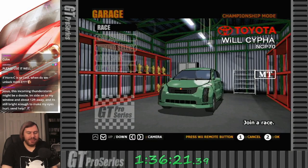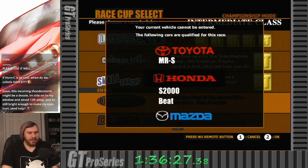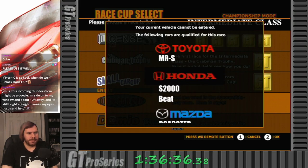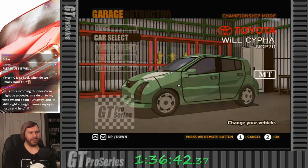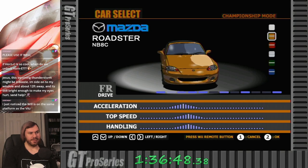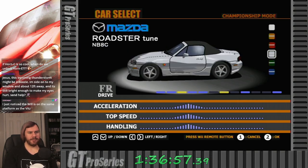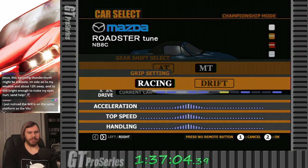Next up in the intermediate class we have the Open Car Cup for convertibles — MRS, S2000, Beat, Roadster, Copen, or Cappuccino. I'm gonna use something a little higher performance for this one. We'll go with the tuned roadster — it has slightly better acceleration and a body kit. Why not? Blue — I don't think I've driven a blue car much.